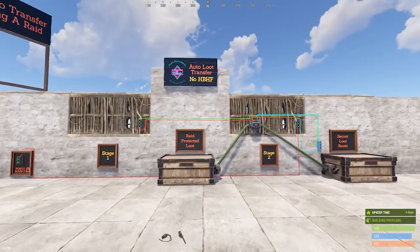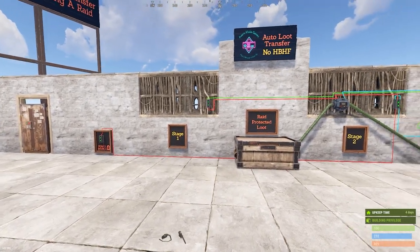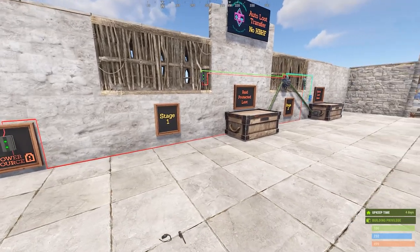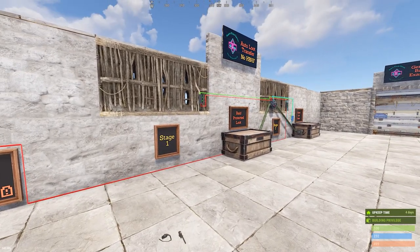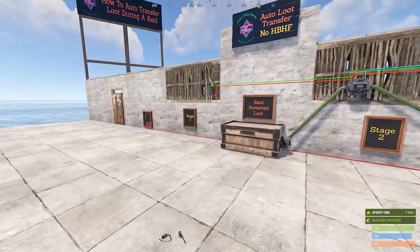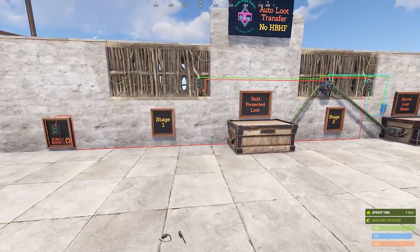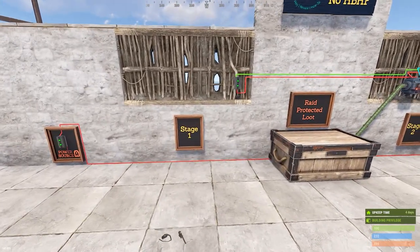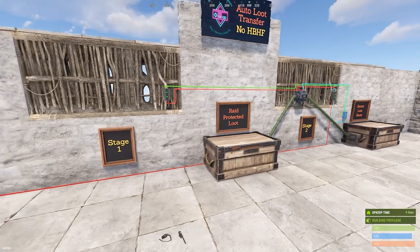The non-HBHF sensor version — we'll just kind of tour it really quick. It has a stage one and stage two. Stage one is where the raider would encounter first, followed by stage two second. This is important: the system requires that the raider encounter these in the correct order, or else it doesn't work.